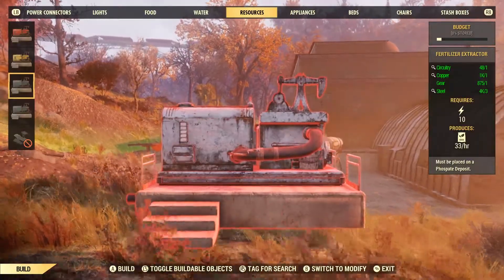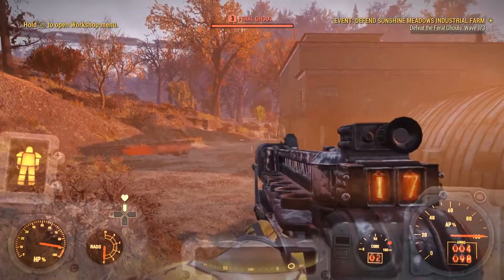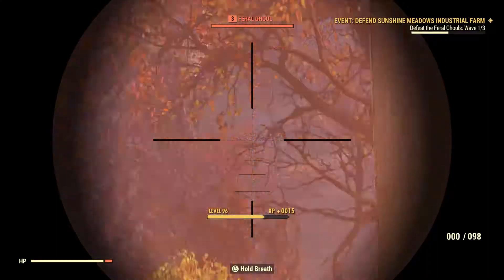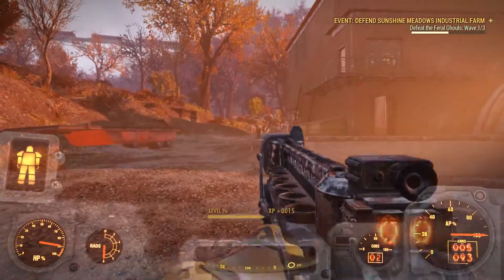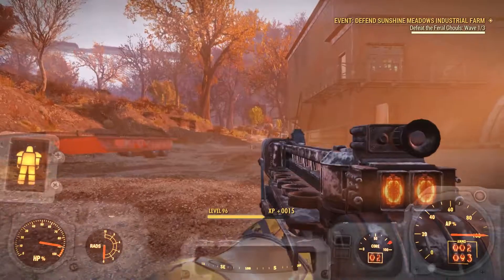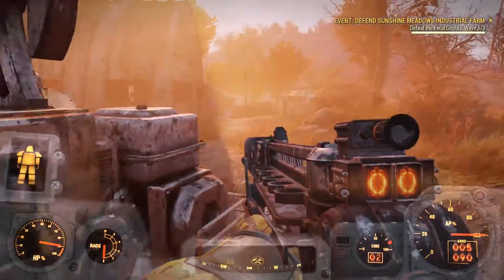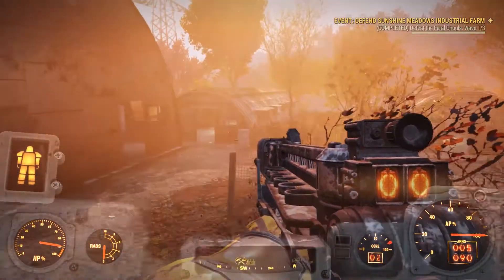Oh, there's ghouls over there attacking my stuff. So for the defend events, the animals or whatever that spawn will actually attack your generators and blow them up. You don't have to spend resources to repair them. Luckily they're usually pretty low level here and you don't have to worry about them doing too much damage before you can get there.